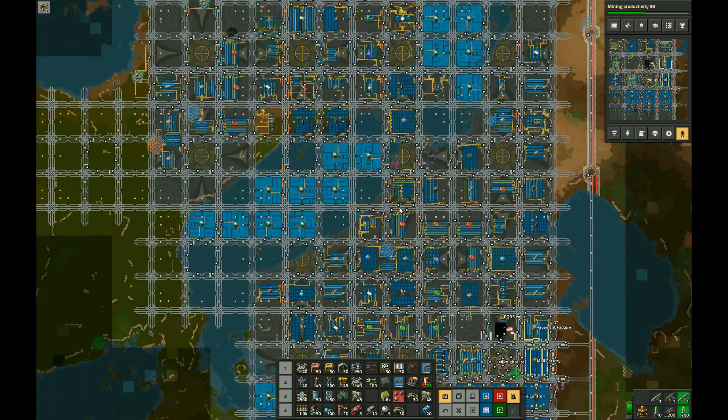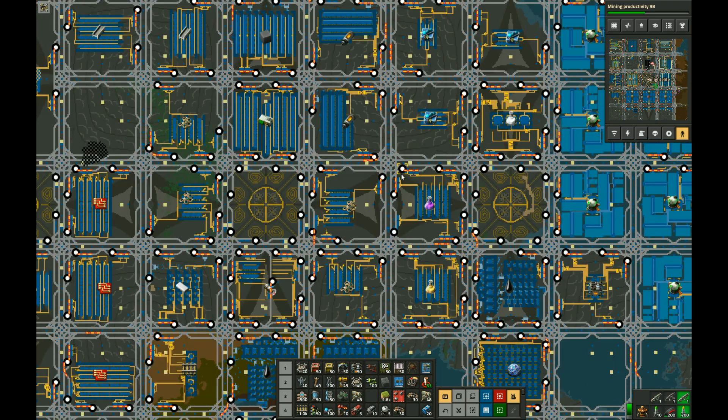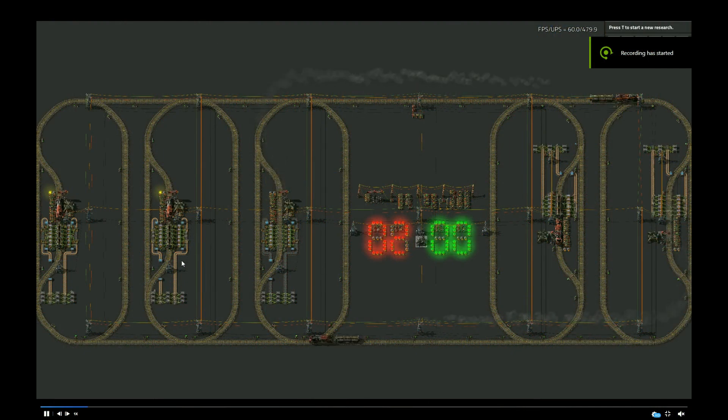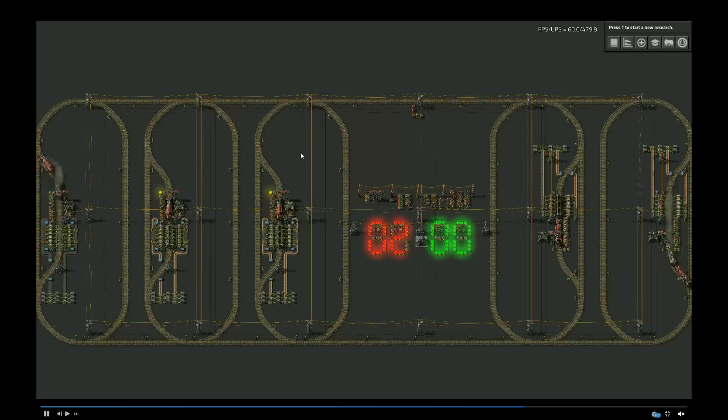The base is built without using the editor except to make some of the blueprints, and it has biters and pollution turned on. Trains in this base are controlled with Priority Queue Request System or PQRS, which was made by Quasars from the Factorio subreddit. PQRS works by only dispatching trains once there is both an empty train at a receiver station and a full train at a provider station. If there are several trains that match that criteria, the one that has been ready the longest is dispatched first.